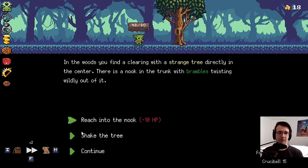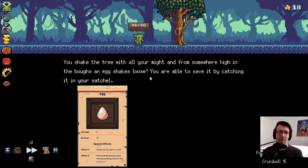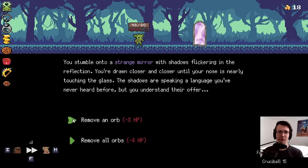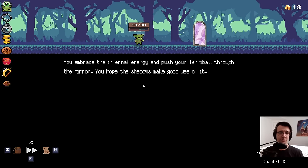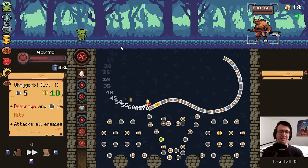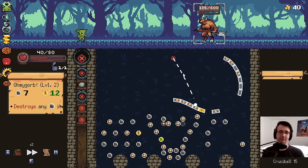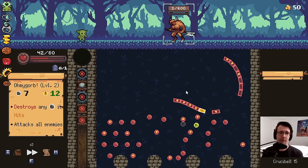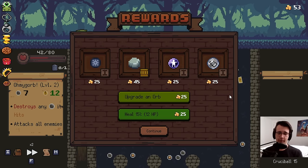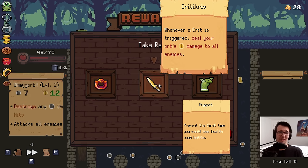Plus one or two could be good. I don't take self damage from orbs, but my pegs do. I'll take an additional crit for Crit Fleece. I think I do want an additional refresh for healing. I don't need to pick up another Oh My Gorb — it's just less good than taking a relic. I'll take it and build up the Oh My Gorb army. Ideally I want another elite fight to find the good relics.